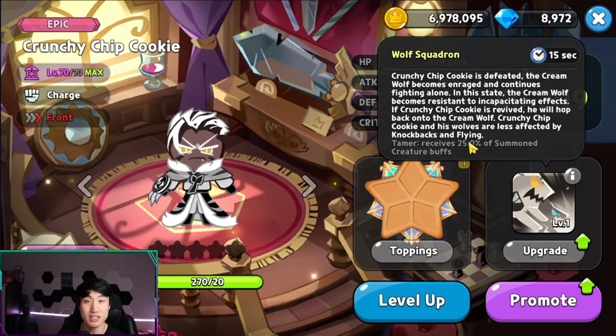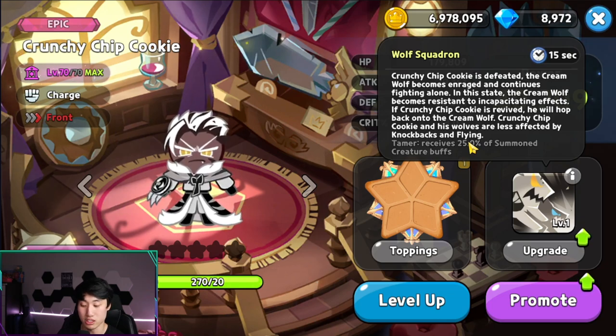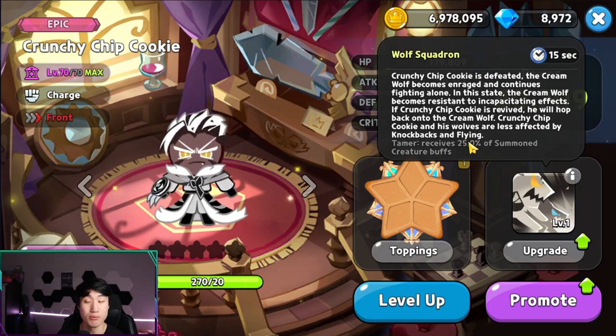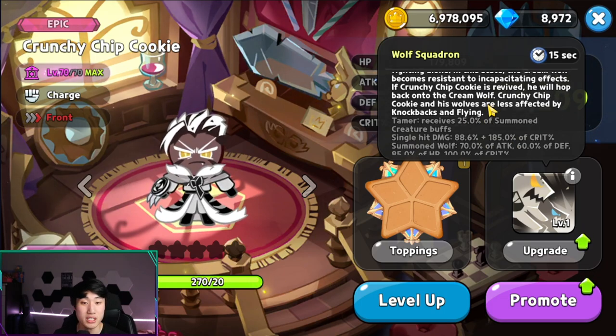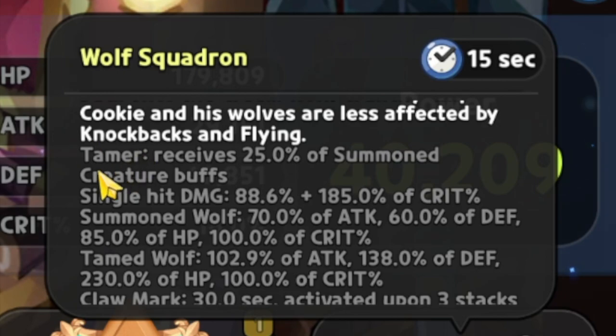Kind of like how knockbacks and flying from Walberry Cookie work — Crunchy Chip Cookie and his wolves are less affected by knockbacks and flying, so they are going to be resistant to it. Okay, so Tamer — Tamer is the new buff that he is going to get.